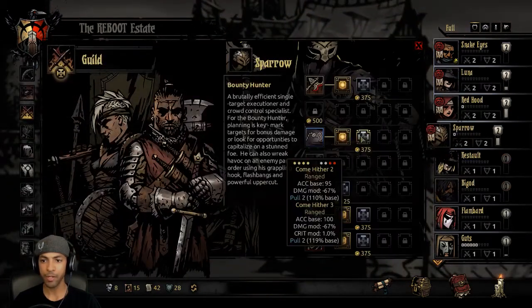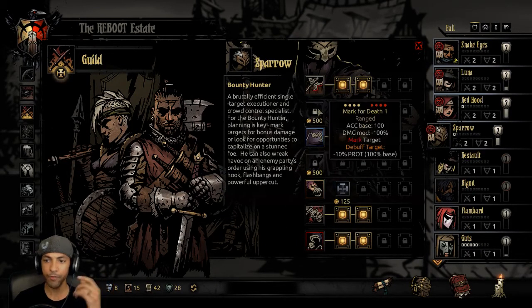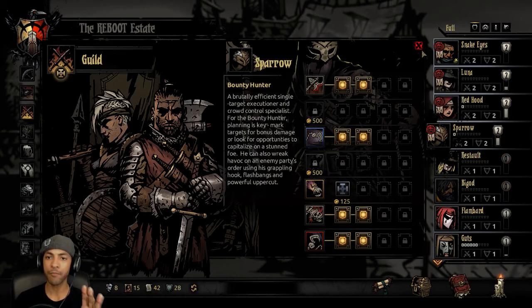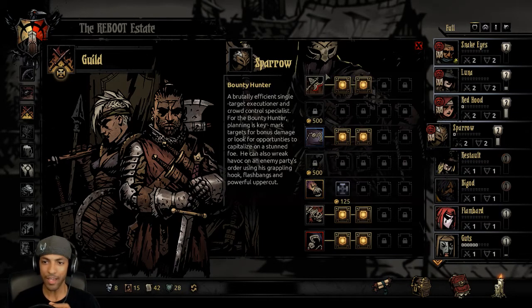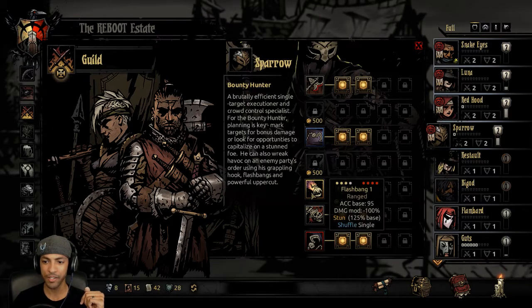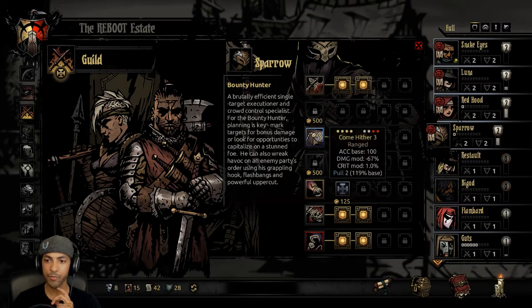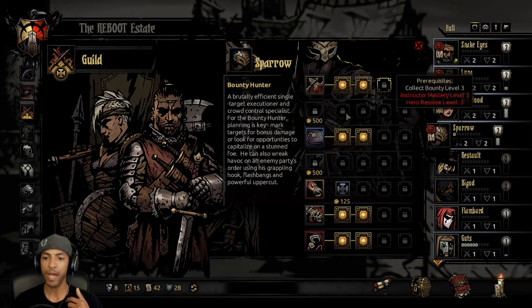Anybody else to upgrade? This is just too good. What if I use Uppercut — it's a stun. If I ever run Nobunaga and Sparrow at the same time, that'll probably be really good to have Uppercut, and then the Finish Him skill that does bonus damage to stunned enemies. They've also got Flashbang which shuffles. But Come Hither is better, I think, for just fishing out a key target from the backline.